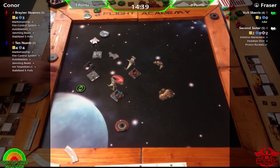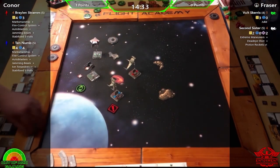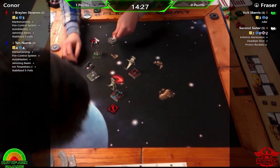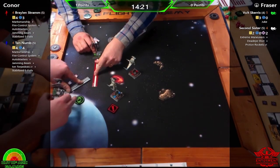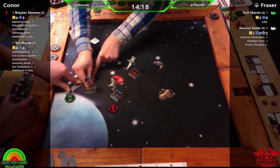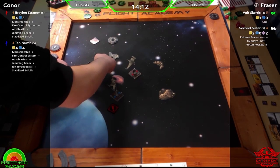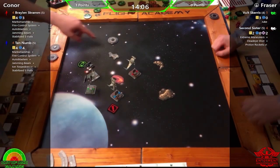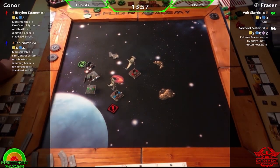The barrel roll lands bullseye, which means marksmanship activates — auto blasters, target lock, bullseye. Second Sister is not getting a break she needs. She's going to get shot twice. Vault could quite easily avoid it, but the focus needs to stay on the force user coming in to do some damage.